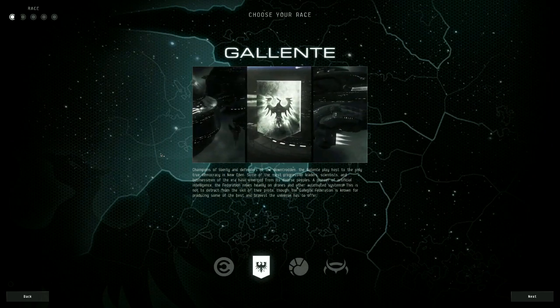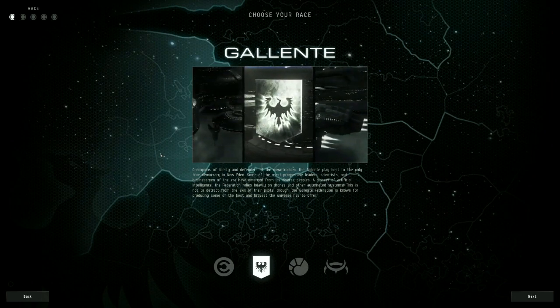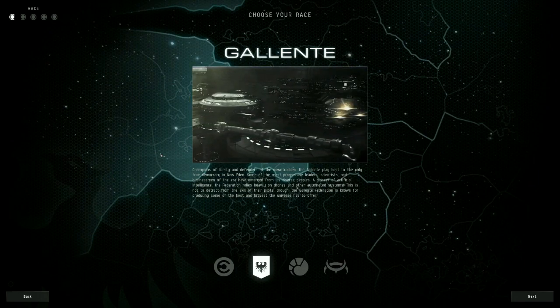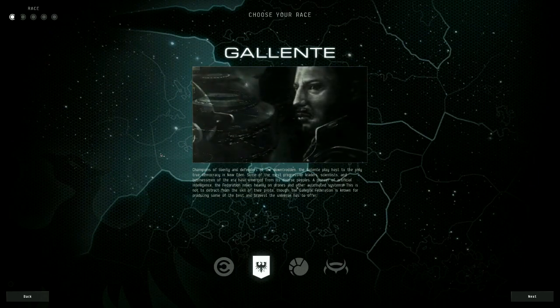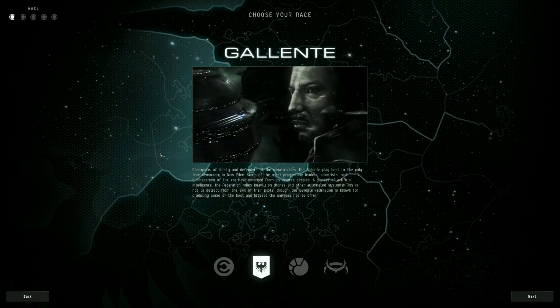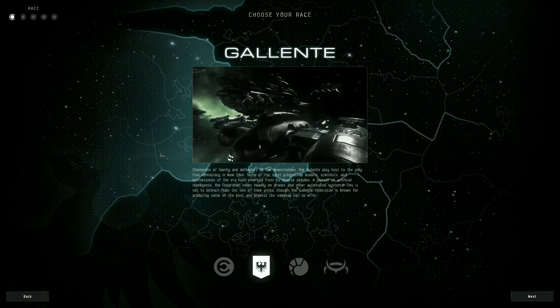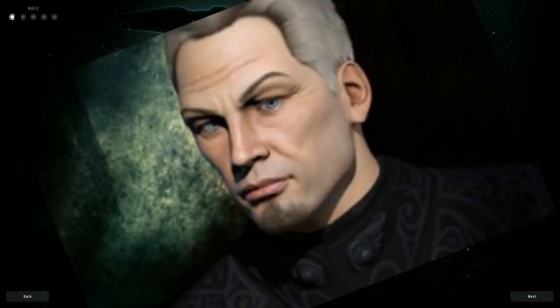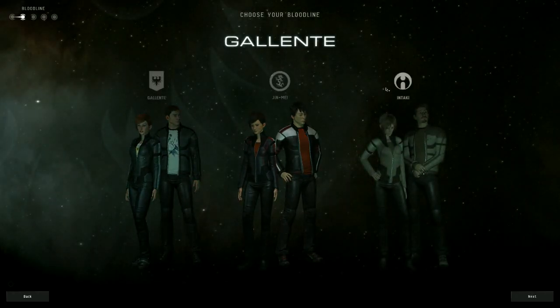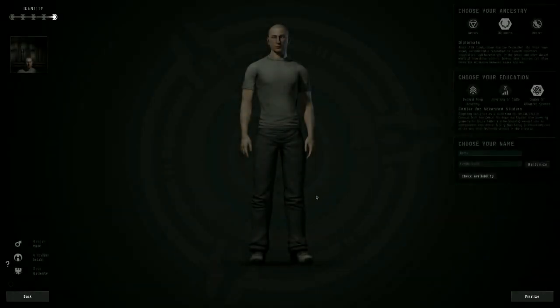The only true democracy of New Eden — the Gallente federation is a powerful and prosperous multicultural dominion that welcomes outsiders with open arms, intolerant of closed societies. Just kidding. You will ever be a second class slave. Now make your character, and do not forget to give your character the name it deserves.